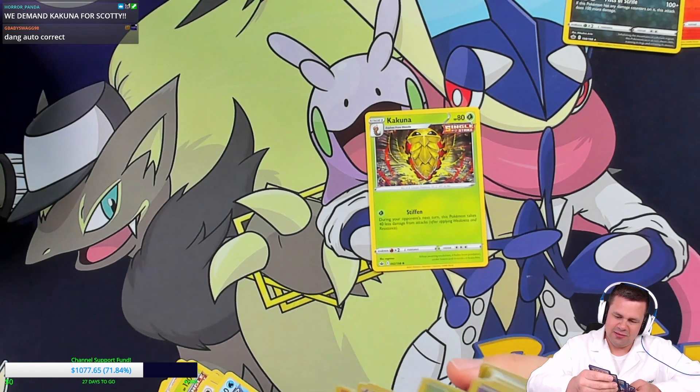Peony and Malamar out of that pack. Tauros is the holo and a Zebstrika reverse — I didn't think Tauros would be a holo, I thought it would be a regular rare. It's been quite some time since we've seen Tauros in that rarity — I think Pop Series had a Tauros holo. Usually gets the regular rare treatment.